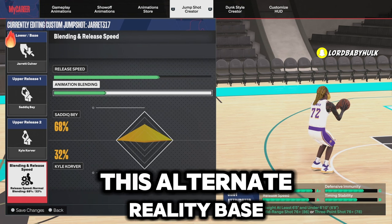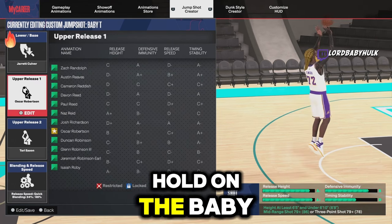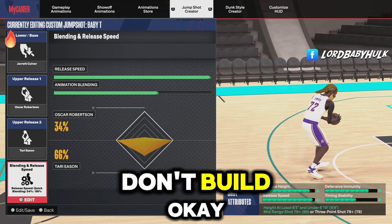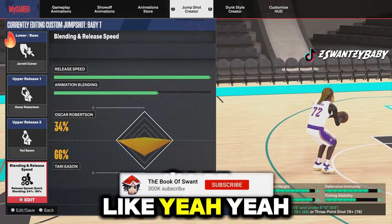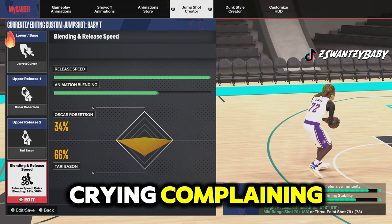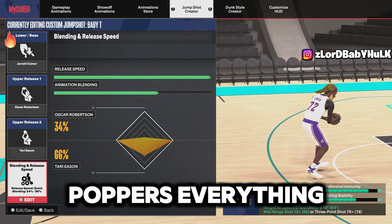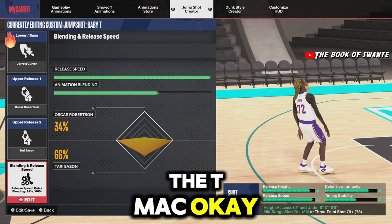But you could use this alternate reality base. Let me really show you the jumper. Here's the baby T himself - this is the jump shot I use on my 99 standing dunk build. Y'all see me play with those builds and I'm still greening, people crying and complaining, asking 'how are you doing that, you're a PG?' This is the jumper - it pops everything. Tell your friends to use this jump shot if you don't get TMac.